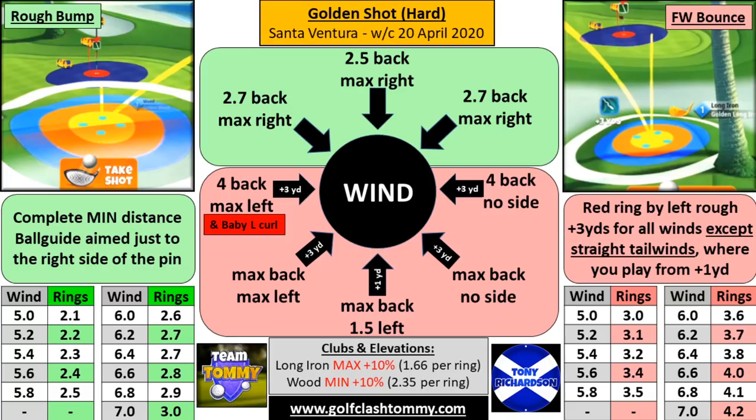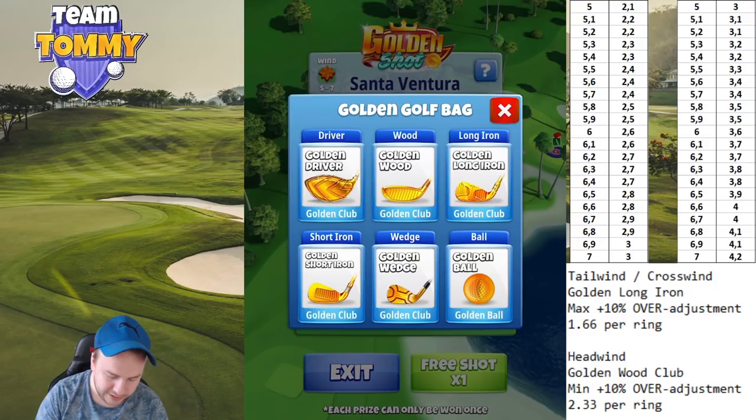As always, we have an amazing text guide made by Tony Richards based on this video, which you can find in the description and on golfclashtommy.com. There you can see the easier routes — the rough bump on the left and the fairway bounce on the right. Please read the descriptions carefully because this is a tougher Golden Shot than we're used to. Get the details correct and you are going to see a very good result.